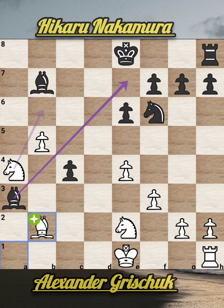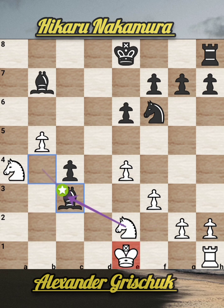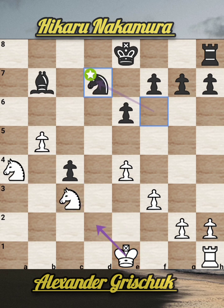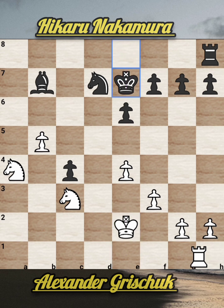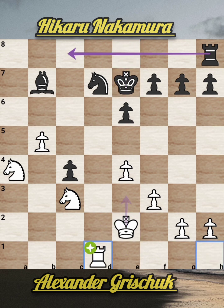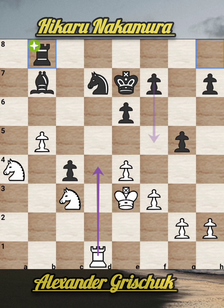White is asking for a bishop exchange but black denies it and plays b4, giving a check. Show bishop to c3 — white again asking for a bishop exchange. This time black accepts: bishop takes c3, giving a check. Now knight takes c3, knight d7, king e2, king e7, rook d1, g5, king e3, rook to b8.